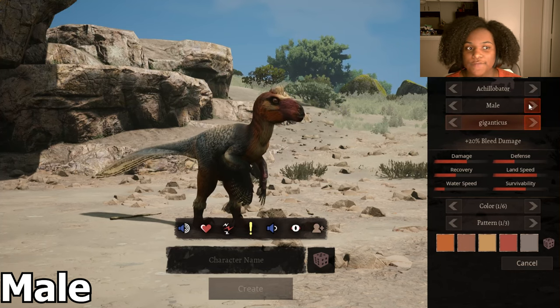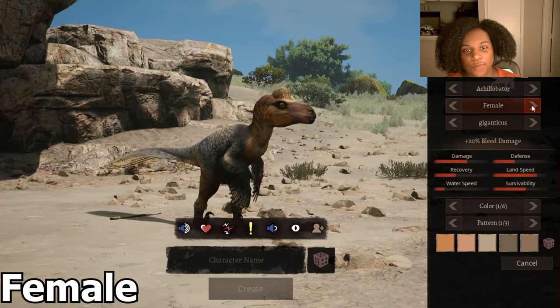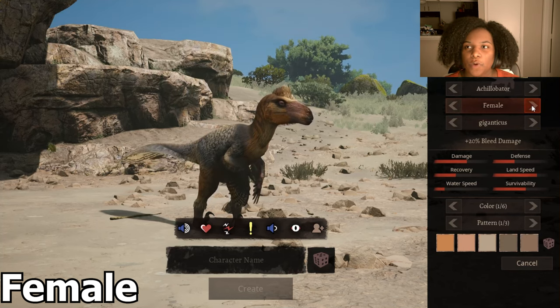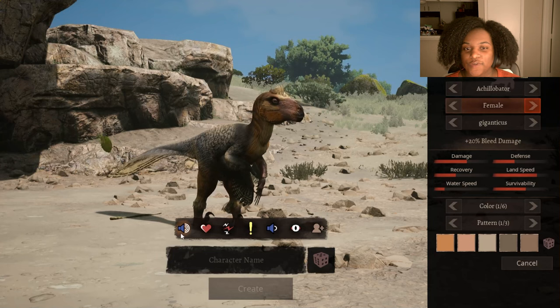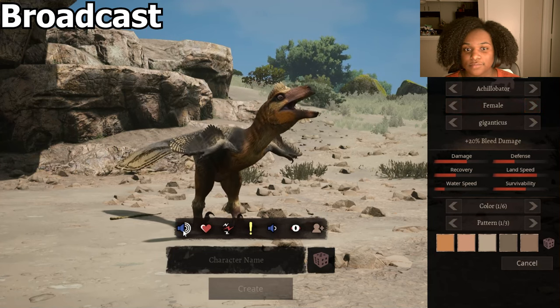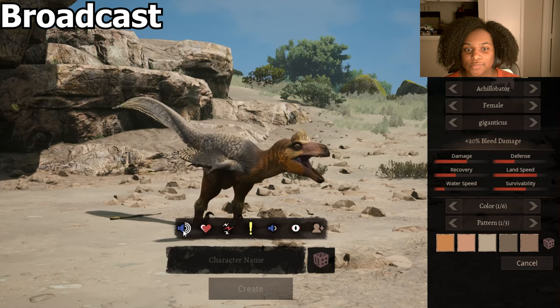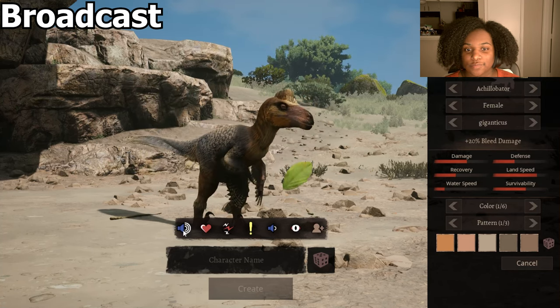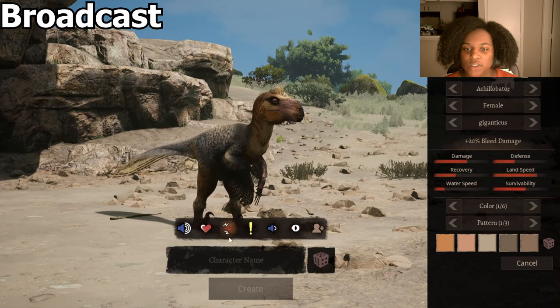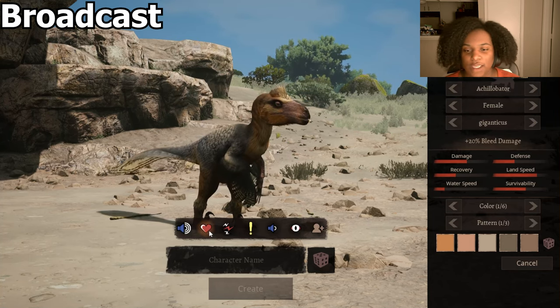Let's check out the female skin real quick — it's still pretty nice. It has a lot of color in it, it's just paler, a lot more pastel. Let's go through the calls. First we have our broadcast. That is long but I like it a lot — it's a lot more unique than most of the other raptor sounds that we have in the game.